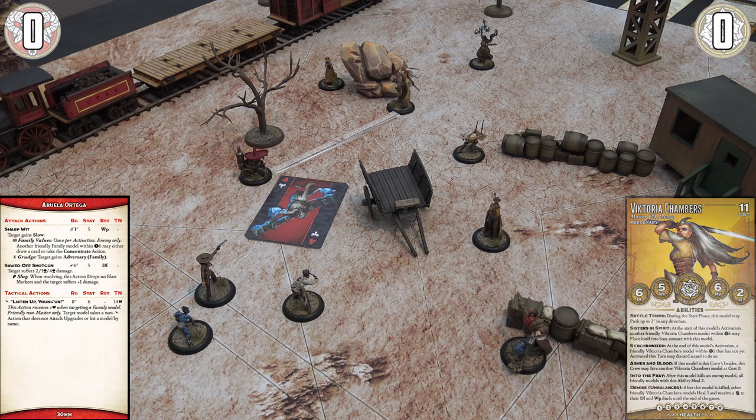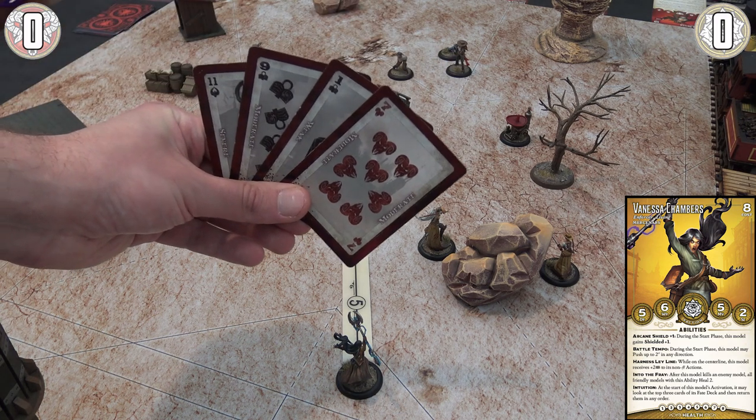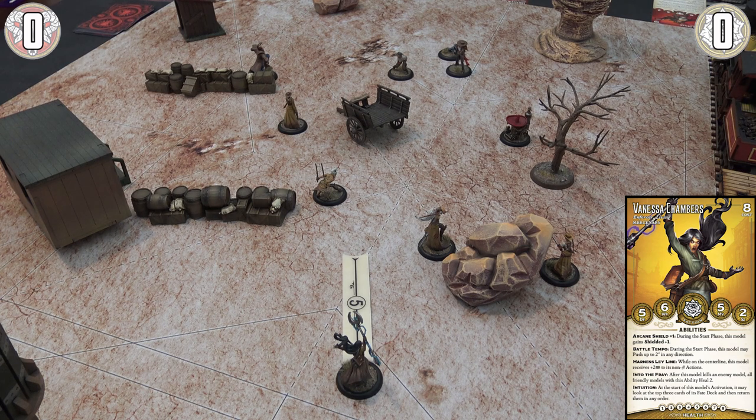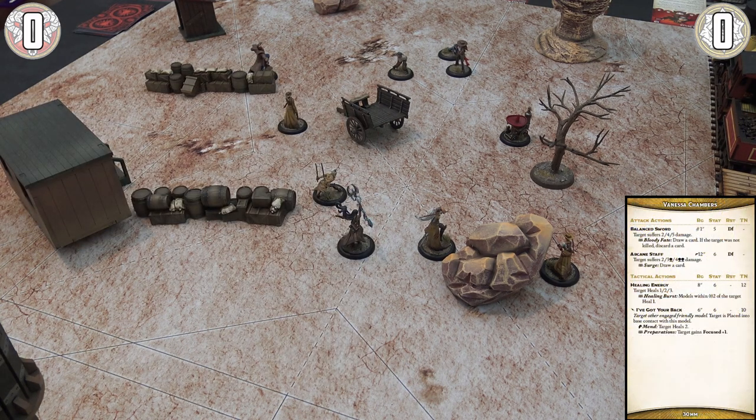If a granny shooting your sister in the face isn't a wake-up call, nothing is. So we go to Vanessa Chambers. What we just saw was an opposed duel — now let's do a simple duel, where you flip a card for yourself aiming to hit a target number. Vanessa is going to move five inches, then use a tactical action called Healing Energy, which has a range of eight inches and a stat of six with a target number of 12 — meaning she needs to flip a six or more.